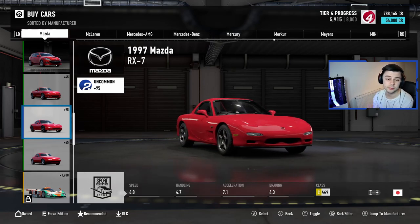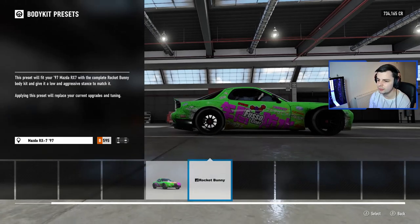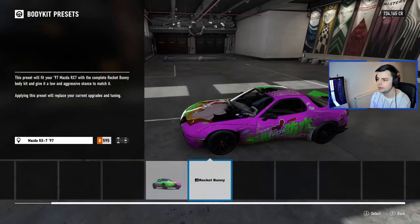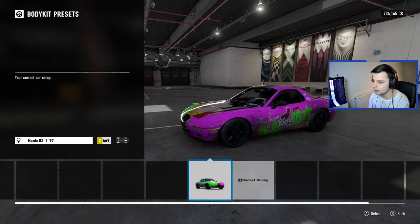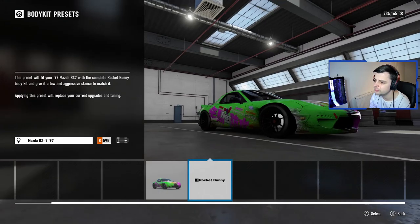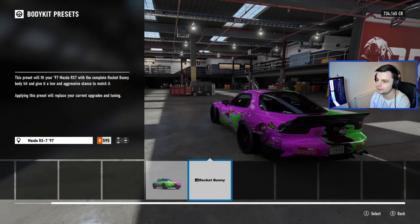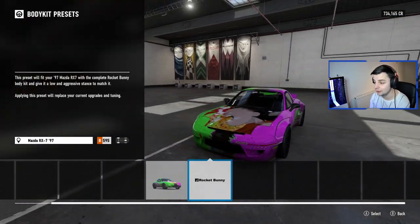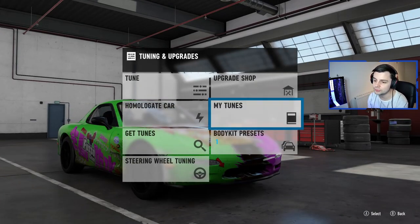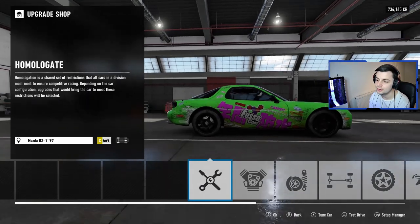I'll just buy this and then jump in to find the upgrades. So as you can see, you can buy a Rocket Bunny body kit, and I'm really tempted but I'm going to go away from it. It kind of ruins the RX-7 for me — I know that's crazy to say — because I just feel like the RX-7 has got a nice body shape as it is. It doesn't need to be widened as such.